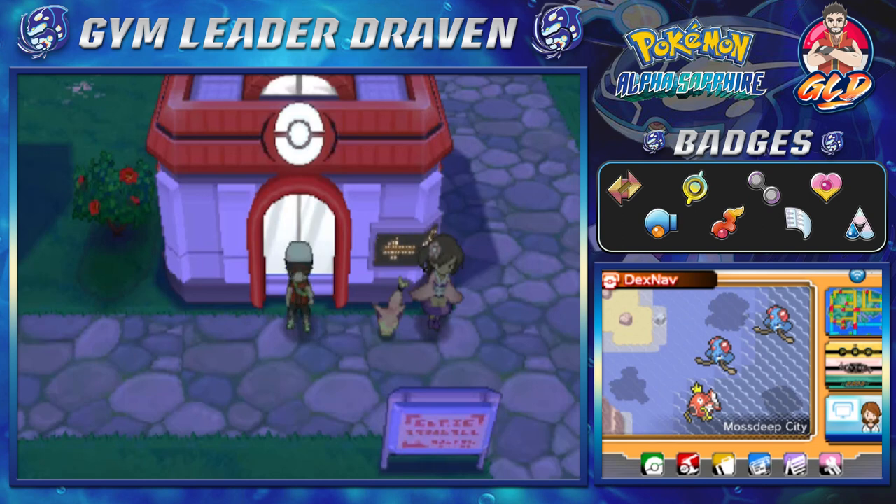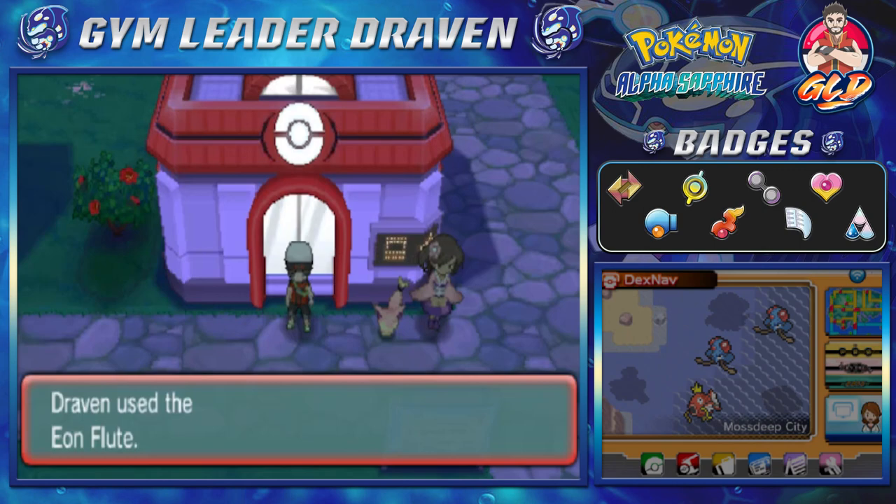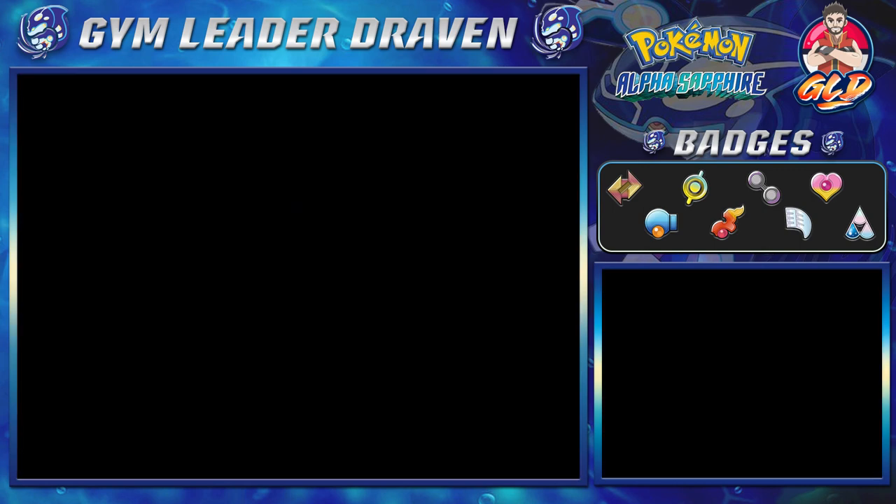Anywho, in our last episode we found out about Zinnia, and we went to the Mossdeep City Space Center. We need to go to Meteor Falls — we have to go to Meteor Falls.